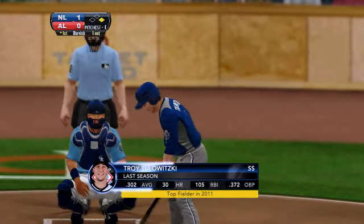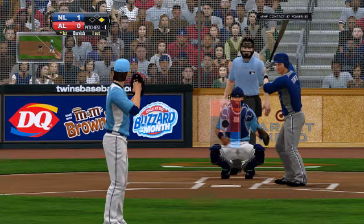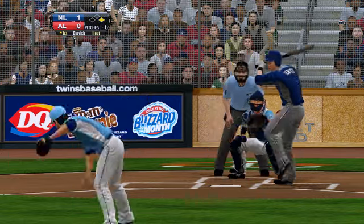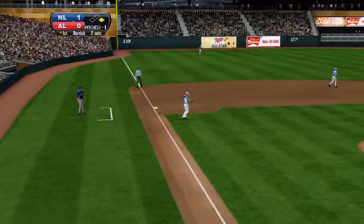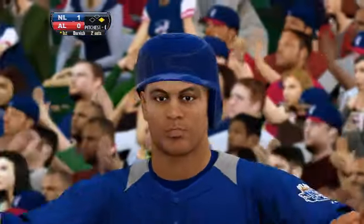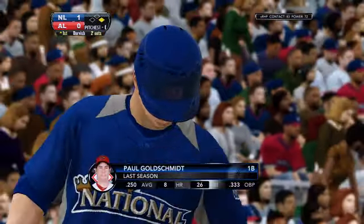Troy Tulewitzki with a runner on at first base. They've done themselves quite a job here — this is a nice push at this point of the ballgame to get out in front. There's a bullet towards third, retiring Tulewitzki. Two away. They call it the hot corner for a reason — this ball is scorched, it almost took his hand off.